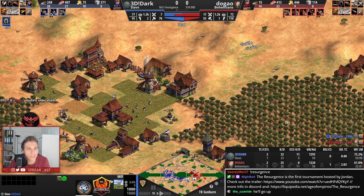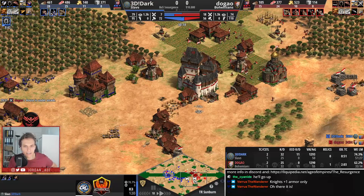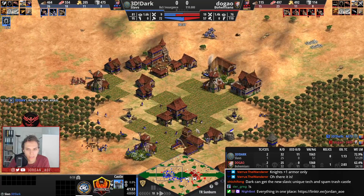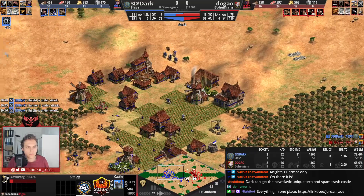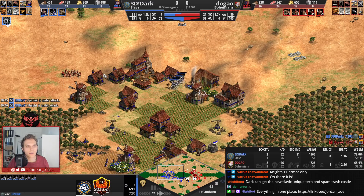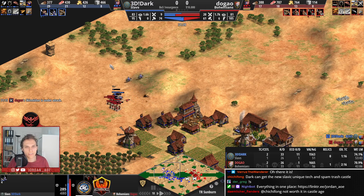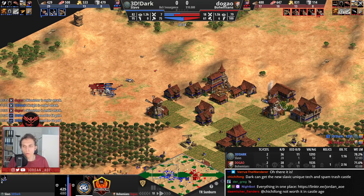Dark — nice reaction, going for the chainmail barding armor himself. I'm not sure I like that move because it will delay his Imperial Age time, and I feel like with that castle in the front, you definitely want to get a faster Imperial time in order to pressure Dugao's castle. Dugao is also going for a castle on the north-hand side, so his economy is going to be very safe. He's also not too far away from clicking to Imperial Age.